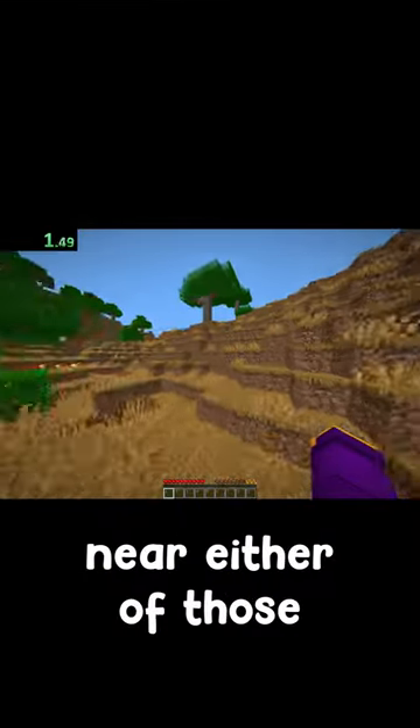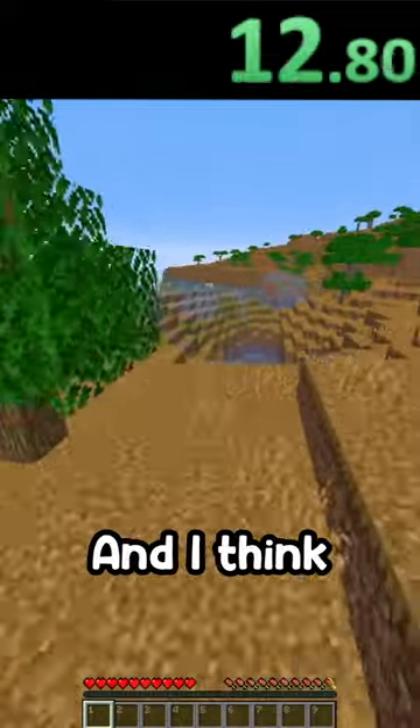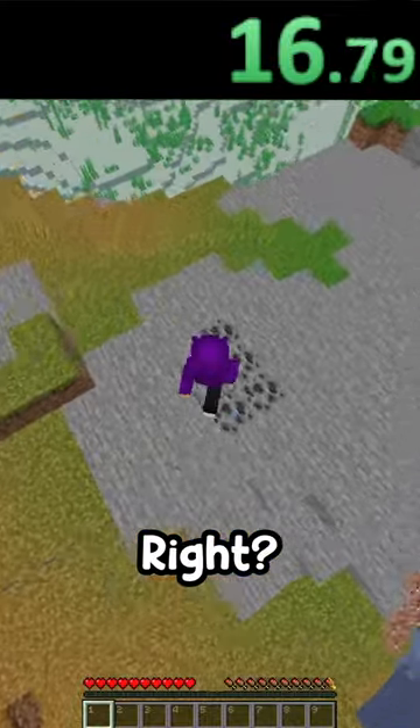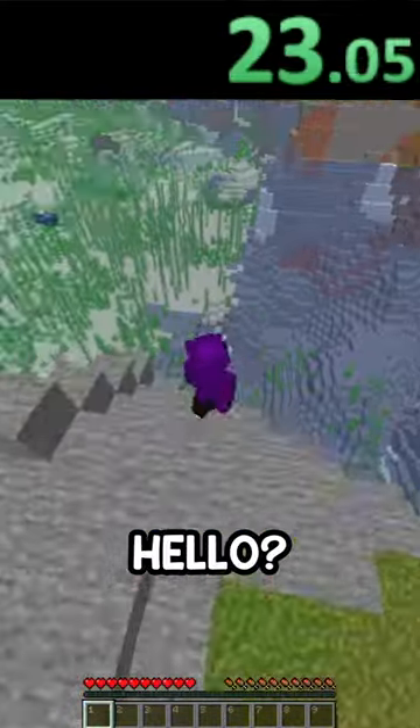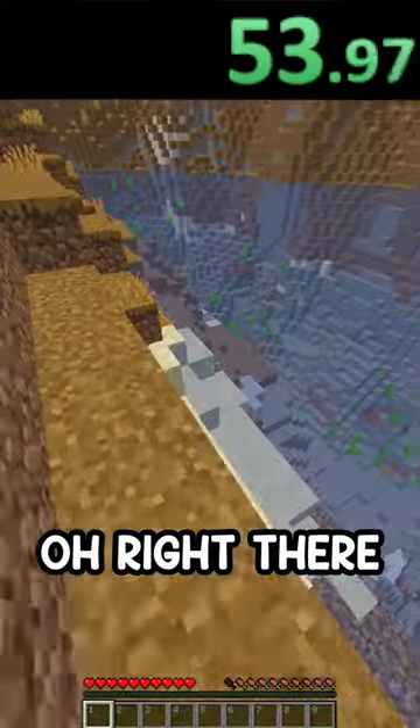I don't think I spawned near either of those but hopefully over this ridge. Okay perfect, there's water here and I think I can get clay down here right? Any clay? Please, please, clay, hello? I do not see any — oh, oh, right there! Okay perfect.